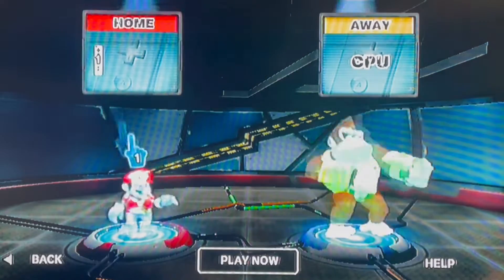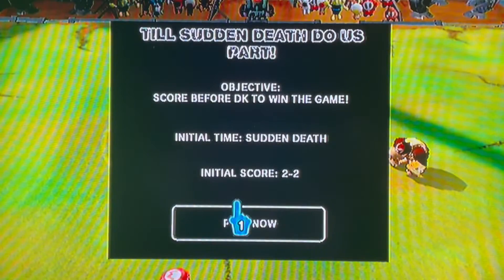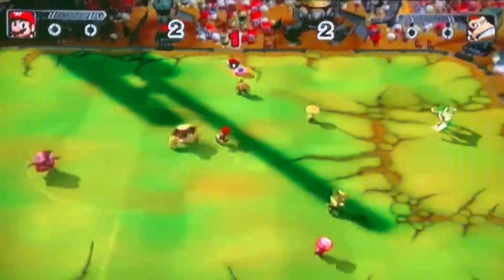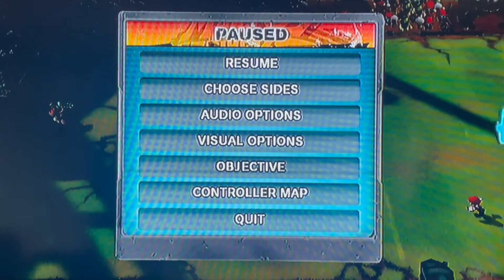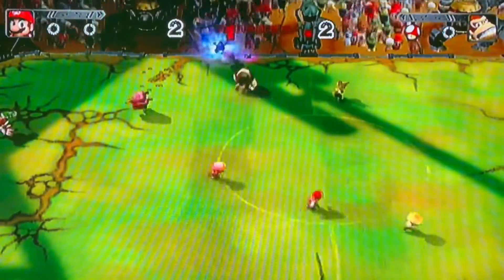Oh, I forgot about this part. And here we go. So till sudden death do us part — we need to score before DK to win the game. We might have missed a little bit of the game, only because my nunchuck and my remote were having a fight. Let's continue. Oh, and they're still fighting.